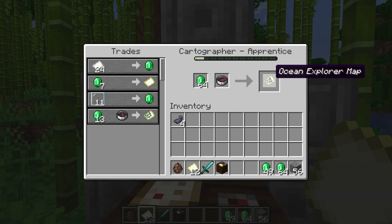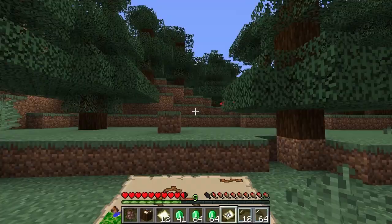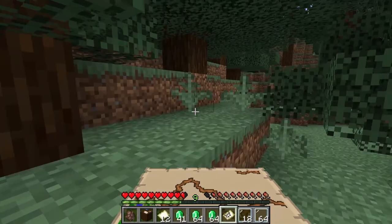The second trade is at the journeyman level, which is the third level. There is a trade of 14 emeralds and a compass for a woodland explorer map, which will lead you to the woodland mansion. One thing to keep in mind is that these maps will be based on the nearest structure to the villager, so the villager will keep giving you the same map unless you move that villager.